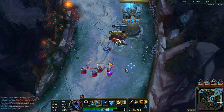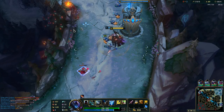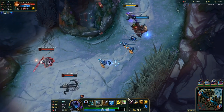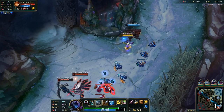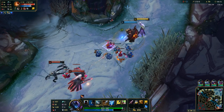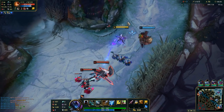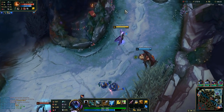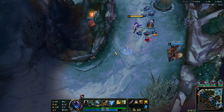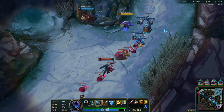In some matchups you can start with Doran's Shield, for example when playing against heavy poke like Jinx and Brand, or against Thresh - anything that is based on engage. I have a nice CS lead mainly because I let them push.